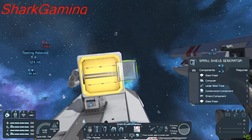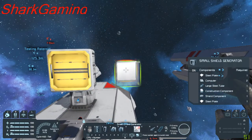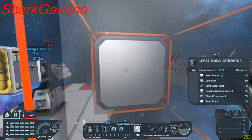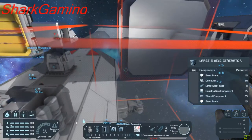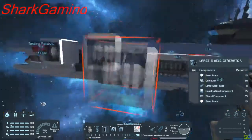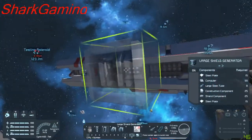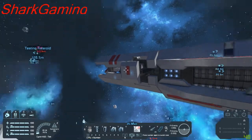I'll show you the small ship version of the shield generator and the large shield generator. It's still pretty big even as a small ship. You can place any of these on your small ships.